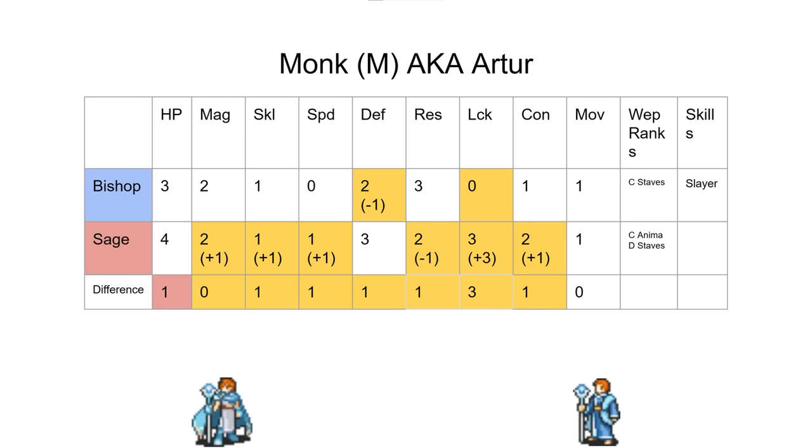The first thing we did is introduce a new stat that gets increased upon promotion gains: the luck stat. Our goal with this particular set of promotion changes was to make Sage the more compelling option for combat and Bishop the more compelling option for staff utility. To do that, we balanced out the magic so it's the same. We gave Sage a point of speed and a point of con, which Artur does care about since his con is low.